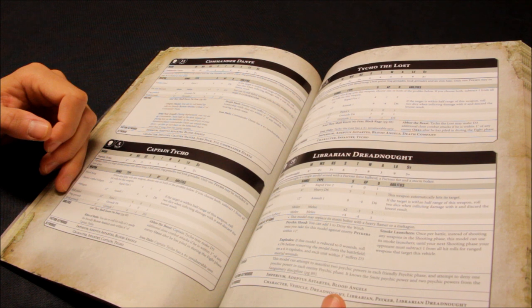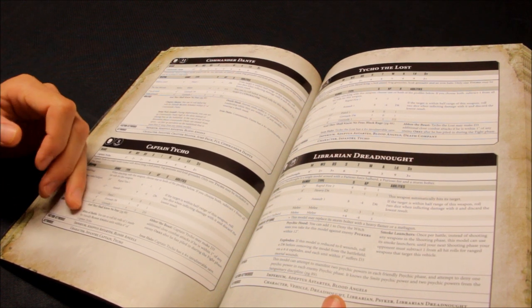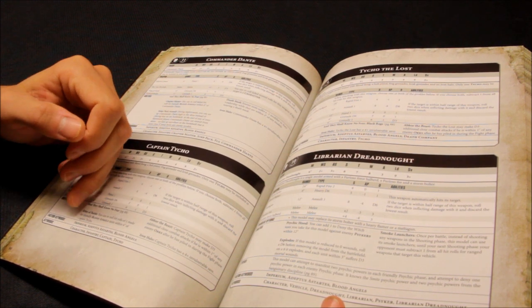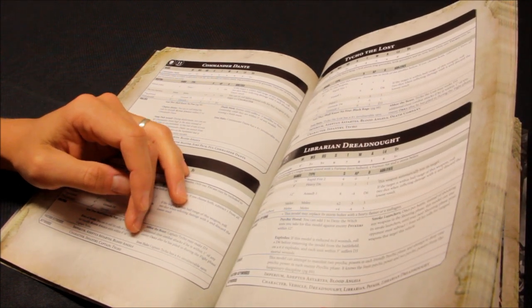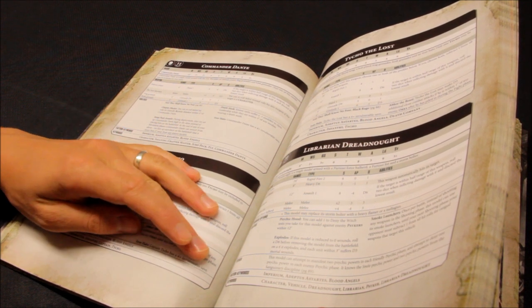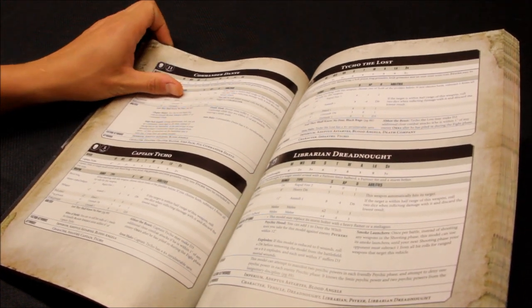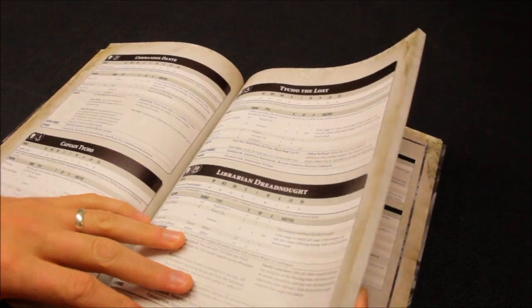Tycho has Rites of Battle — reroll 1s to hit for friendly Blood Angels within 6 inches — and Abhor the Beast: he may make D3 additional close combat attacks if within an inch of enemy after piling in. He has a 4+ invulnerable Iron Halo. He's a bargain but not amazing overall. Tycho the Lost is even cheaper at 70 points, same stat line and Blood Song, but comes with Black Rage instead of Rites of Battle.